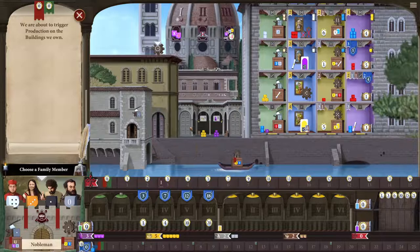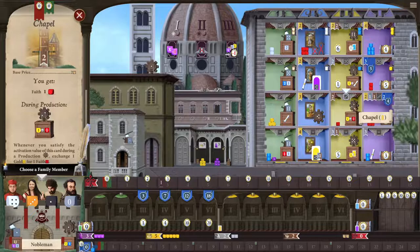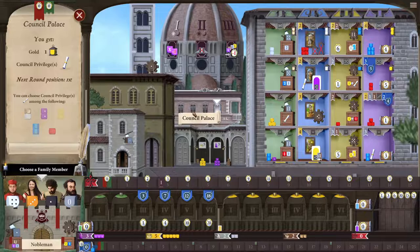If I used the workshop for the production action — these pertain to these buildings right here — at the moment I would get a gold and one military. If I got another building, with a dice value of two, I would also get the ability to change gold into faith. Right here is the council palace. You can use a one die to get a council privilege. A council privilege lets you choose resources: a wood and a stone, two servants, two gold, two military, or a faith.